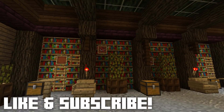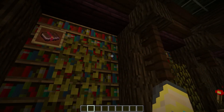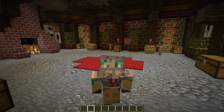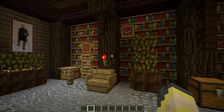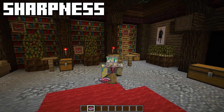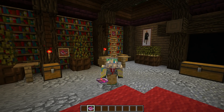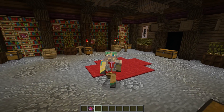There's also a playlist in the end slide and down in the description to all the other guide videos. Let's start off with Sharpness. For the longest time — and still to this day — people forget that you can put Sharpness, Smite, and Bane of Arthropods on your axe. You can use your axe as a tool for fighting and it is actually quite effective. Sharpness increases the damage your weapon will do, and there are five different levels — one through five.